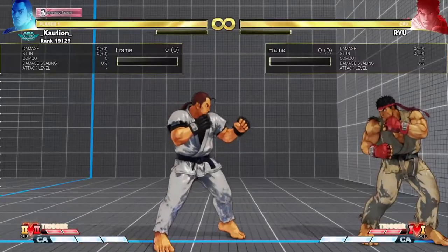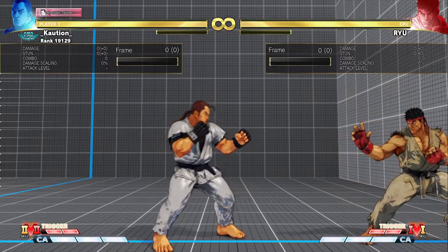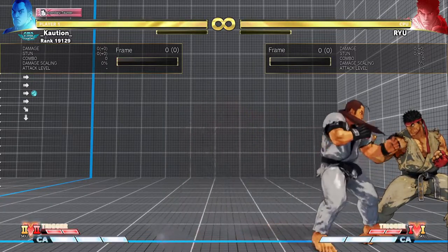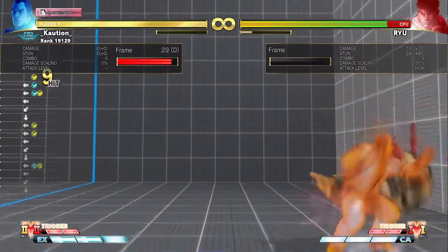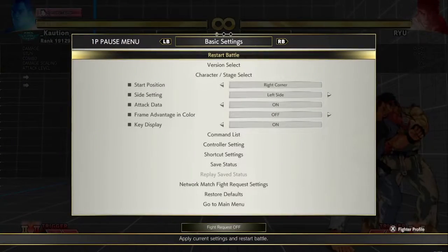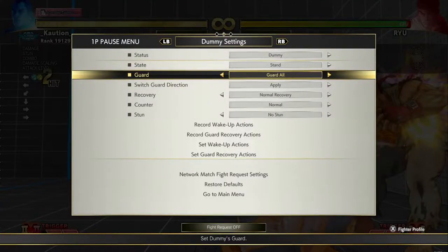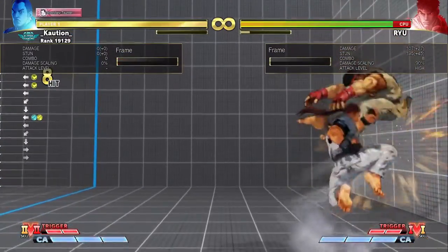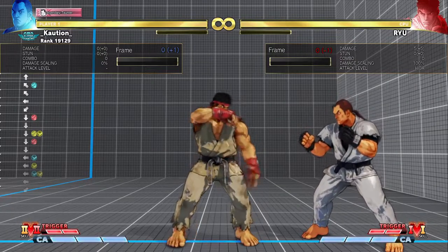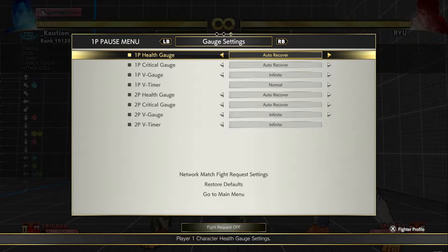The best damage you can get is crouching fierce into crouching fierce, however it's not very easy to do if it gets blocked — you have to go into something like a light Gadouken, but it's not a true blockstring and you can probably get punished. Let me test that before I say things that aren't true. Red fireball is plus one, so most likely the light punch Gadouken is going to be minus or zero, which is not ideal.